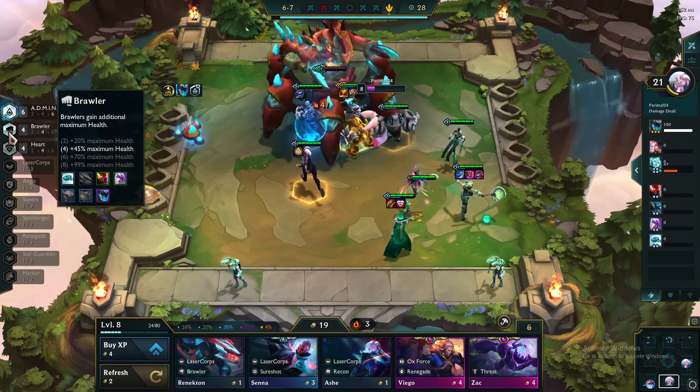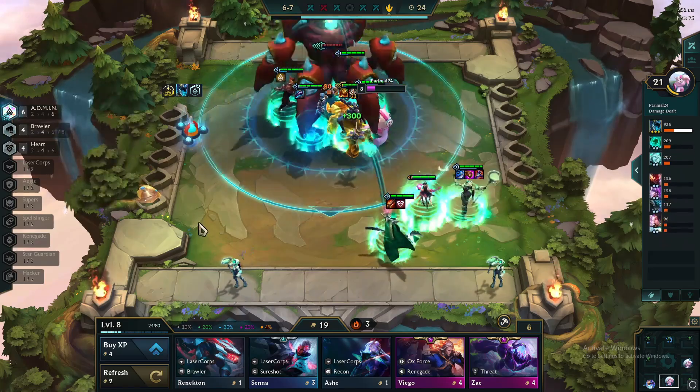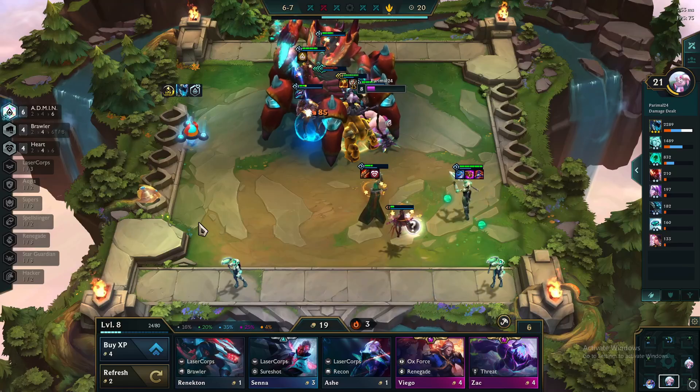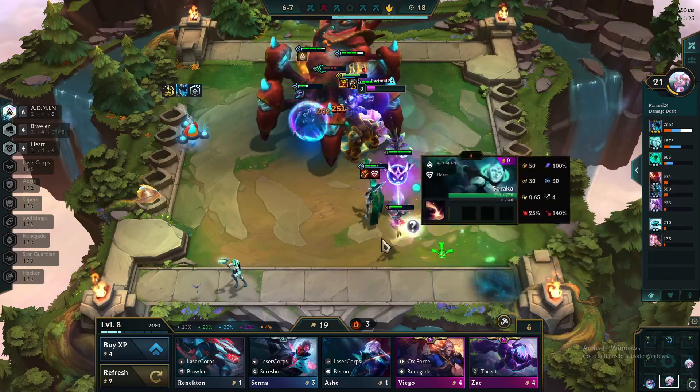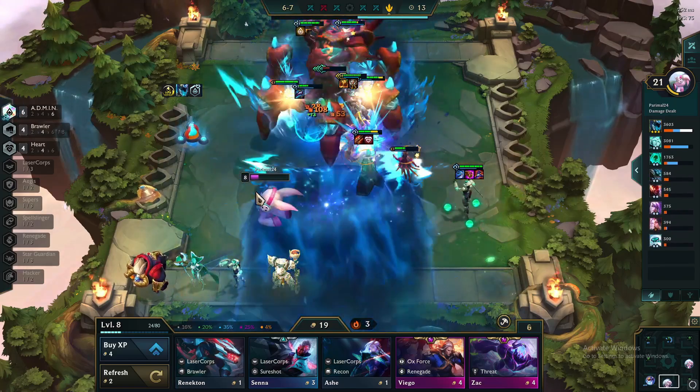Hello guys! Welcome to another video of Team Fight Tactics. This video will cover the admin composition with Brawler and Heart, where Sejuani is your main carry. This is a full 6 admin comp, so we need an admin emblem or spatula. So without further ado, let's get started.